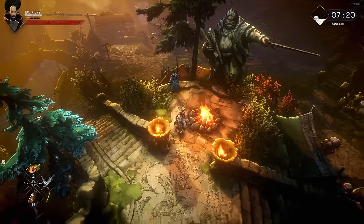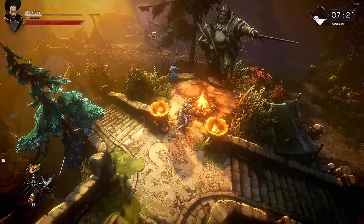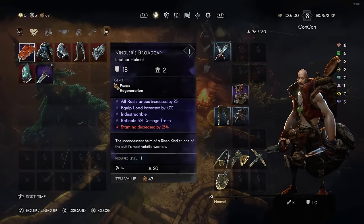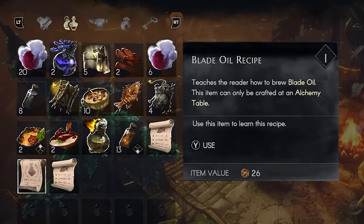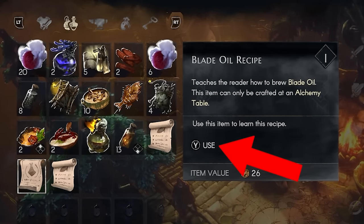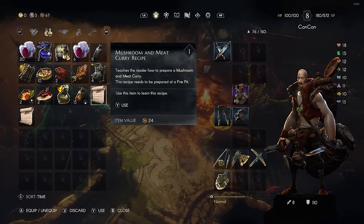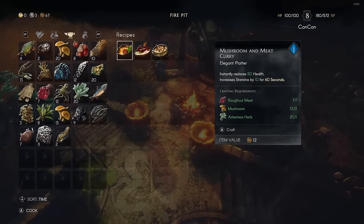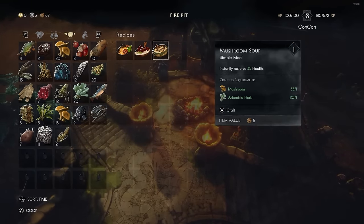Through this game you will unlock food recipes that you can use at the cooking fire pit. These recipes go into your inventory as scrolls. If you go to the second tab in your inventory, you'll see these scrolls — use the use option (press Y) to learn them. That way, when you sit at your campfire, you'll have the option to make more than one type of food, which is super handy.